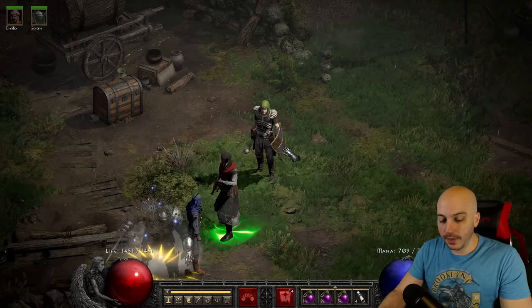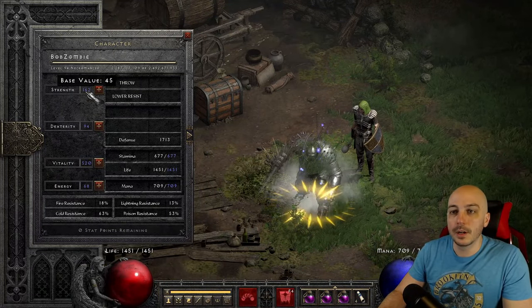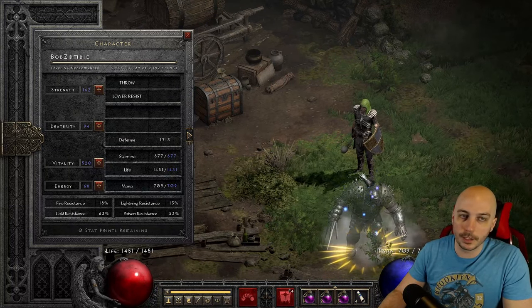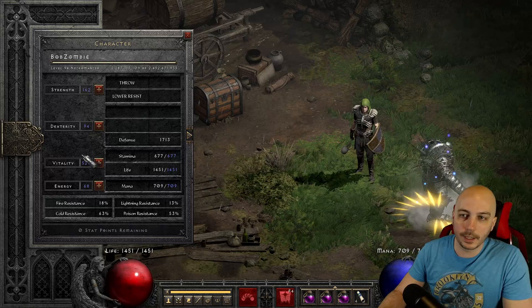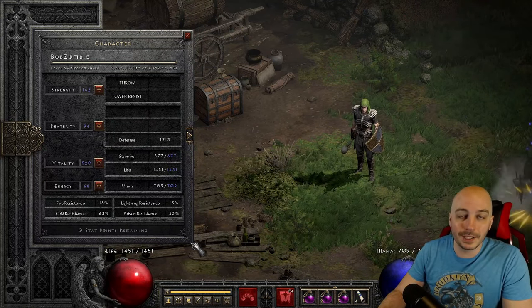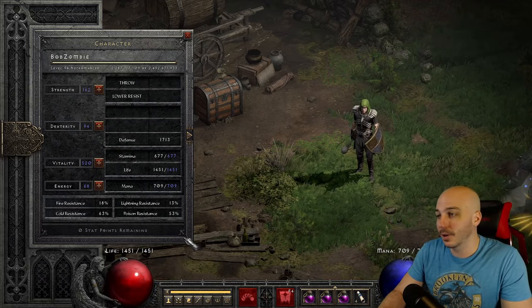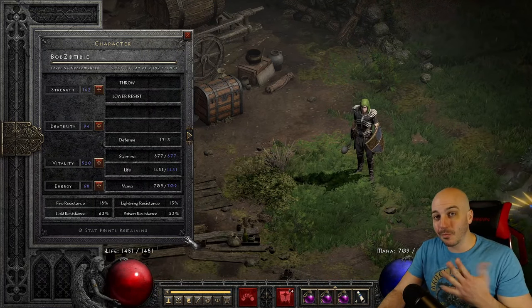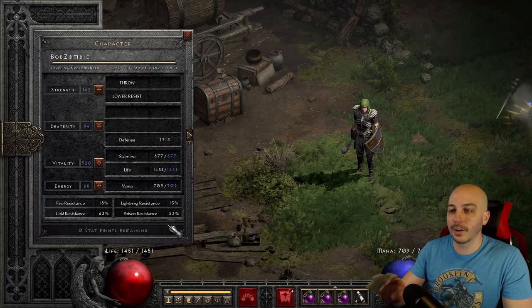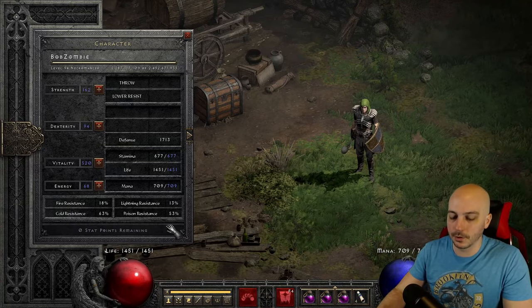We'll start off with the stats — it's quick. For this particular style, I'm going with just enough Strength to wear your gear, so you need to get over 156 to equip the Monarch I'm using. No extra points into Dexterity. Vitality — I dumped everything else in there, and no extra into Energy. The resistances are not very high. I use different types of Summons to block everything, so you are a little bit at risk, but not too bad. I decided not to sacrifice any damage or Magic Find for extra safety.